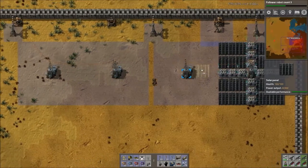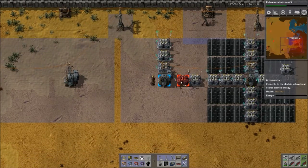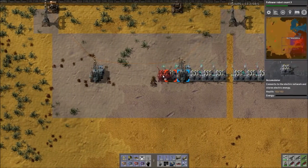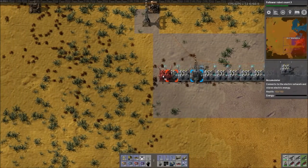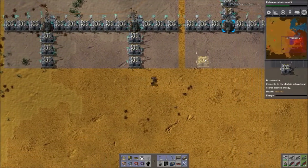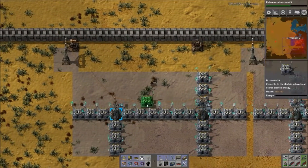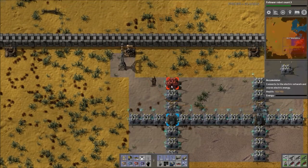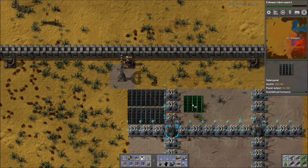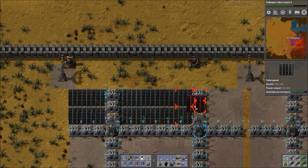Let's get our solar panels in here. The easiest thing to do would be to put in the accumulators first. Since it's daytime, that'll at least give them a chance to charge up for the night. It's going to be so good to have this all set up - I'll actually be able to clear up some room in the original area. Once I've got this sorted, I'm a little more confident relying on my lasers for defenses.